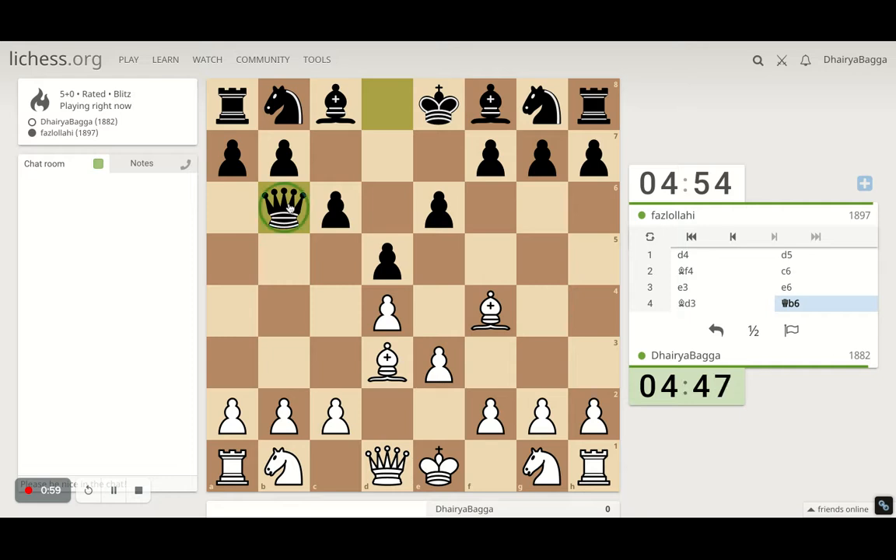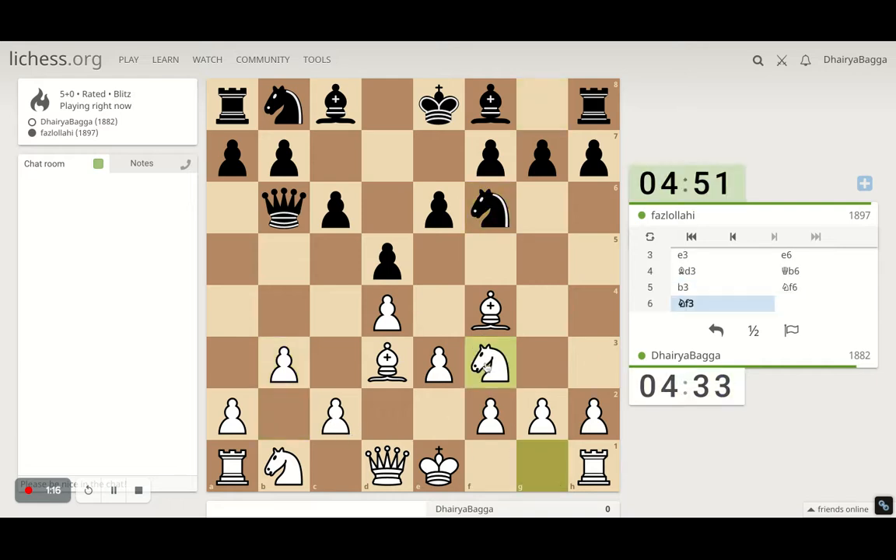The opponent has played queen here, trying to weaken up b6. Whenever you develop the bishop, the pawn gets weakened up because that was the pawn being defended by the bishop. Now it's not. Here I can develop the knight. I can castle maybe, because I will not be able to castle on the queen side this time.